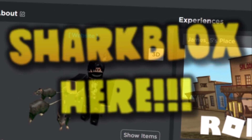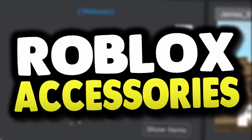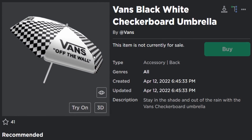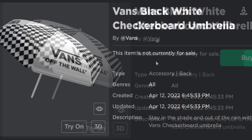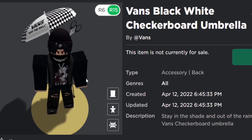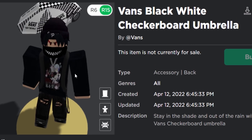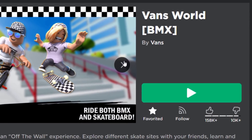Welcome back to another Roblox event video. Today we are going to be playing the Roblox Vans event and getting the Vans black and white checkerboard umbrella. Honestly this item is not too bad — it is a bit strange, but yes it is free: a back accessory umbrella. I'm going to leave a link to the Vans World event game down below in the description.